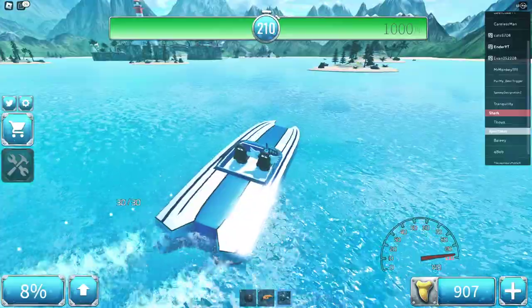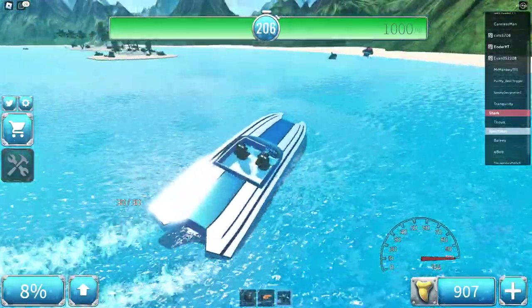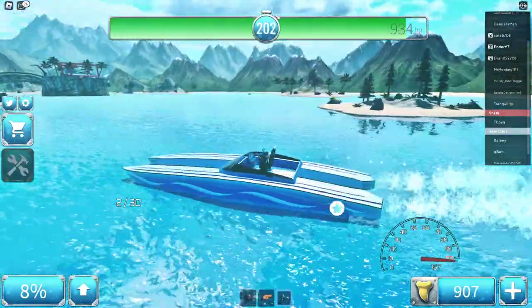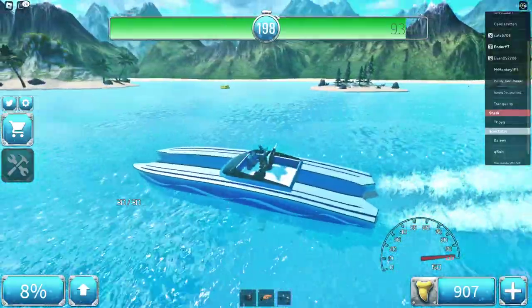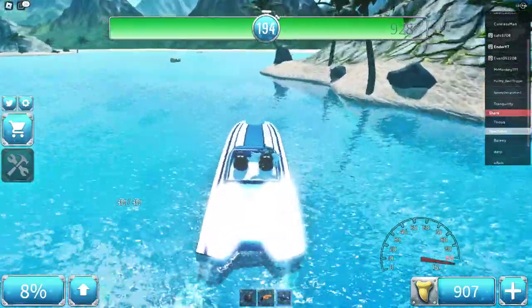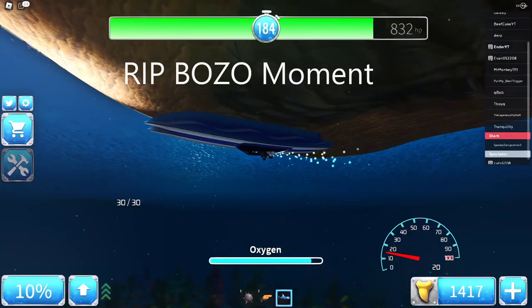When it turns, it tilts, and sometimes if you hit something you can flip with this. Let me just go away from the shark. Also worth noting: this boat has the same speed as the shark's boost, so you can escape the shark pretty easily.